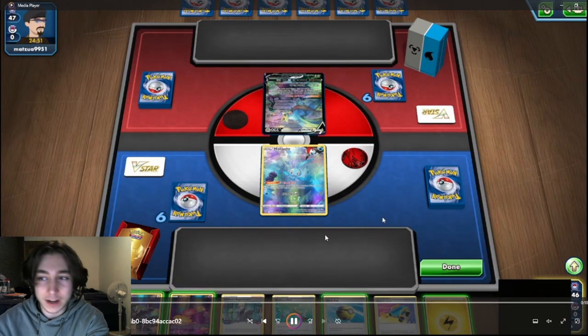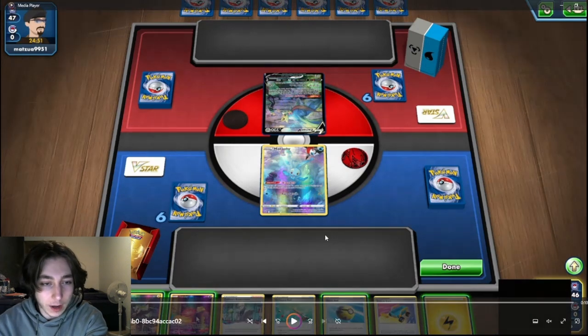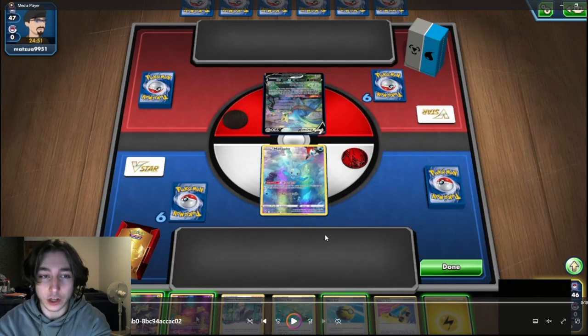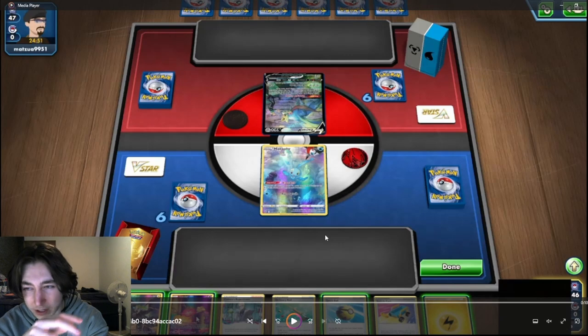We're going to be looking at the first game here and there is so much to unpack, so we're just going to get straight into it. I've got my Comfy and I'm going to retreat into it. The absolute first thing to think about is: do you play Quick Ball first? Here, don't want to play Quick Ball first — because off the Comfy you are looking for basics. We're going first. In this exact situation, I saw a Zation, so my opponent's not Lost Box. I'm not going to be attacking on turn one, so don't worry about Comfy dying.